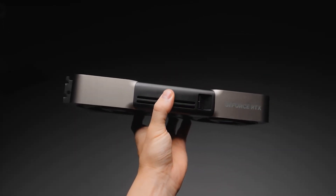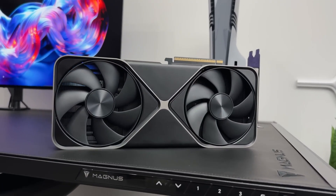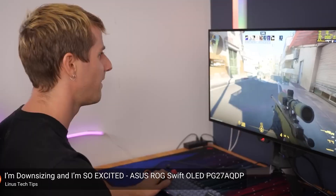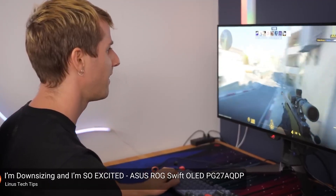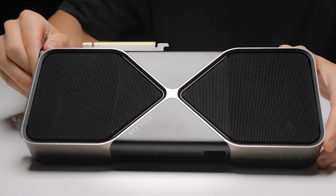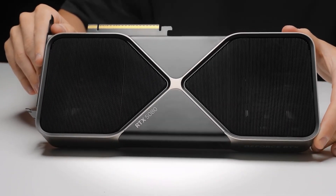The RTX 5080 introduces some useful upgrades. It supports DisplayPort 2.1 for uncompressed 4K 240Hz HDR output, making it ideal for next-gen OLED monitors. The Founders Edition cooler now features liquid metal for improved cooling and acoustics, and its two-slot design makes it an excellent option for small-form factor builds.